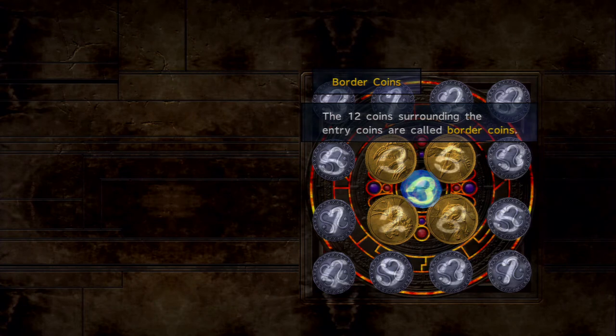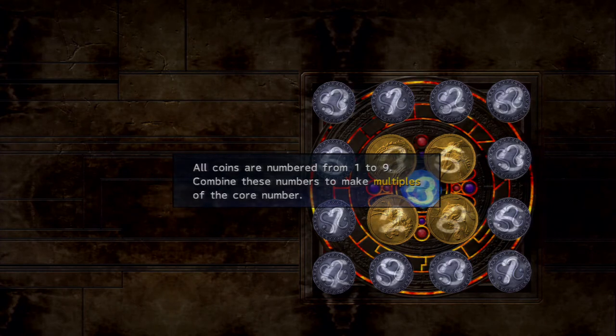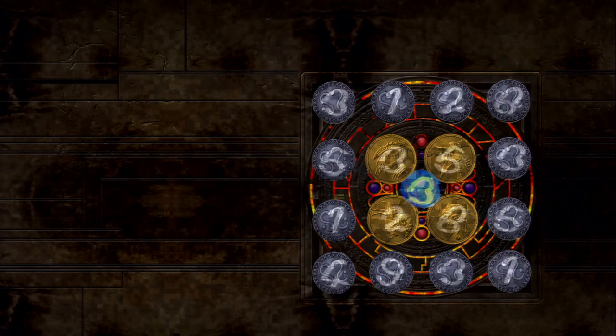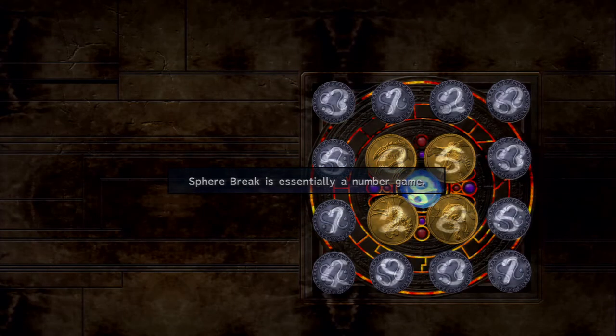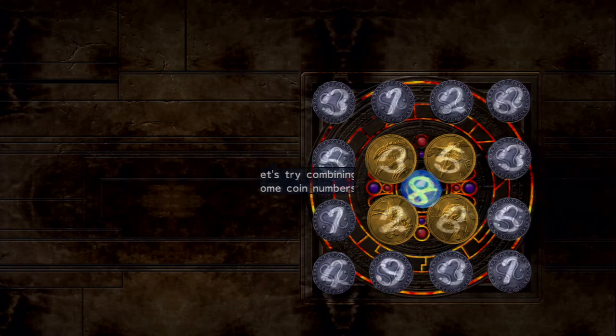You can sell any unwanted coins, though they don't sell for much. Border coins are the silver ones — there are 12 of them, used in combination with entry coins to make that multiplier. There are 16 entry and border coins on the board at the start: four golds and twelve silvers. All coins are numbered from one to nine. Combine these numbers to make multiples of the core number — it's a math and numbers game.